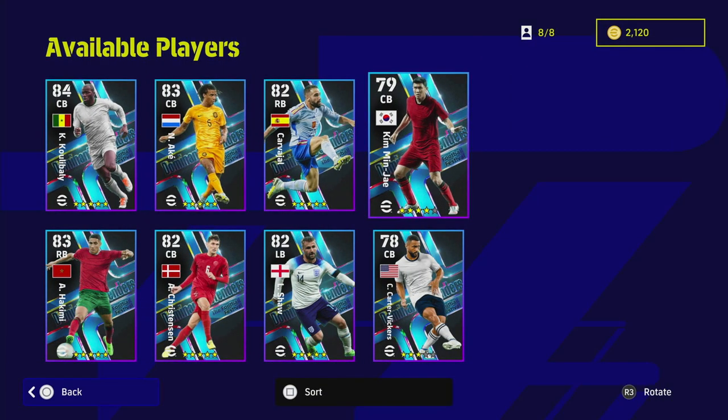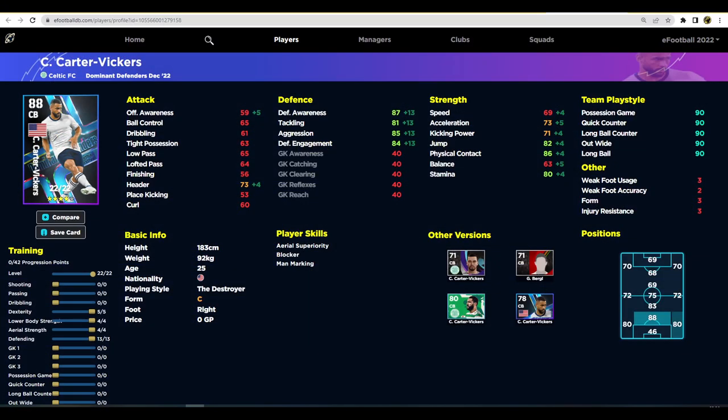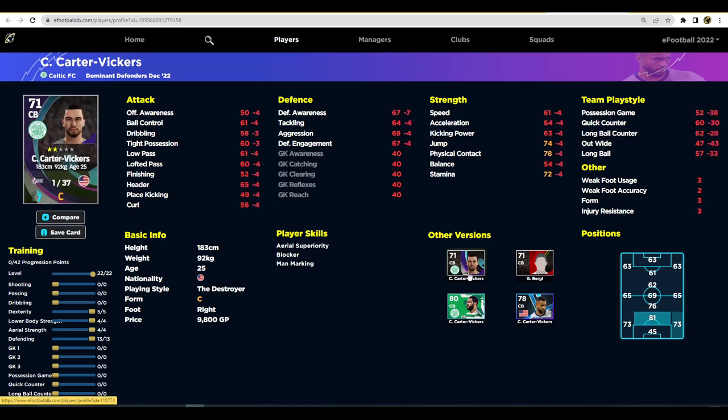There's also an interesting choice in Vickers — he does have blocker and aerial superiority and unwavering form. He's not the tallest center back so he won't be great in the air, but he's interesting. If you pack him and you're a USA fan, he's got a nice player card. He trains up quite well — you can turn him into a fairly decent player, especially with acceleration a little higher than most cards, though he's still a bit low on the defensive side.